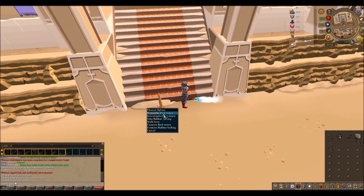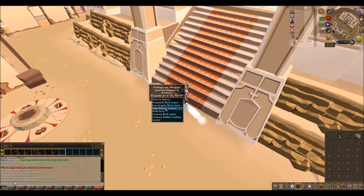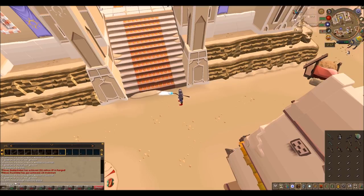Here we go — rubber turkey! You'll pick it up and that's all you have to do. One thing I forgot to show you guys is what I got after one hour — let me give you a quick price check. A turkey takes about 20 minutes, so in an hour I got three turkeys, and it ended up being 65 million.